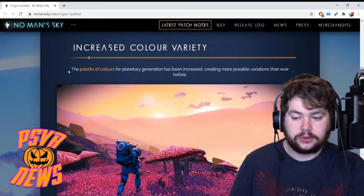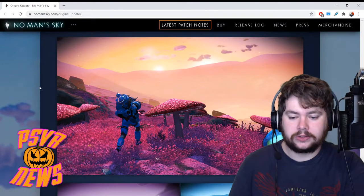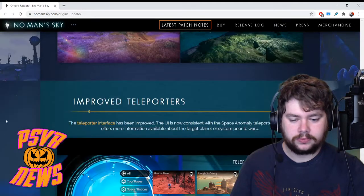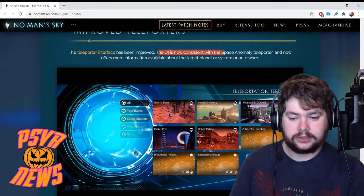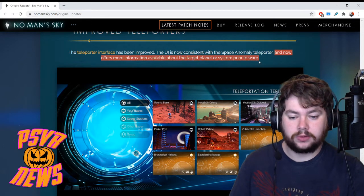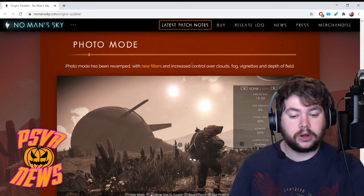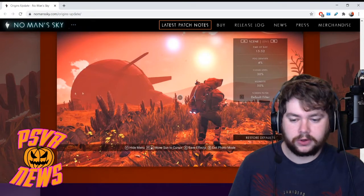Next up: increased color variety. The palettes of colors for planetary generation have been increased, creating more possible variations than ever before — this is where we get stunning purple grass landscapes and cool blue-grass-looking environments. Next: improved teleporters. The teleporter interface has been improved and now offers more information about the target planet or system prior to warp. And photo mode has been revamped with new filters and increased control over clouds, fog, vignettes, and depth of field — all very nice if you're big into photo mode.